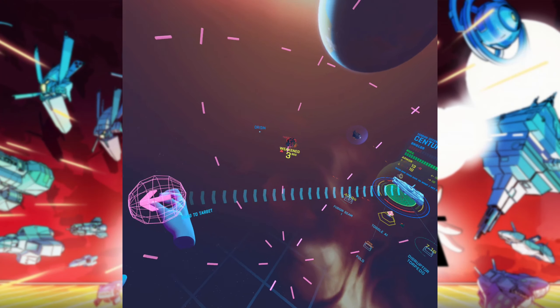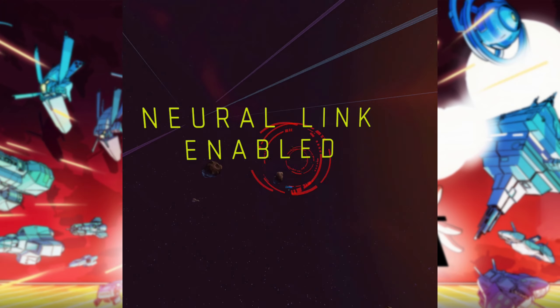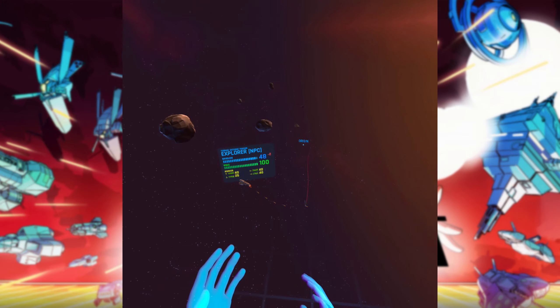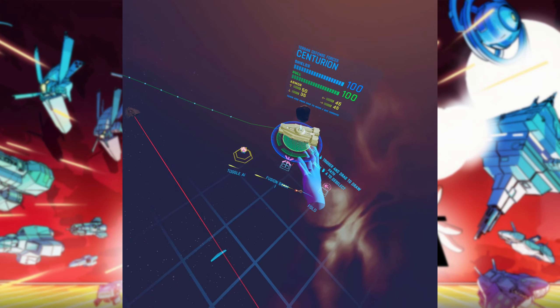Eternal Starlight is a tactical space combat game with some rogue-like elements. From your command ship, it hooks you up to a neural link to give a holographic overview of the battlefield, asking you to take control over your ever-expanding fleet of ships. It's available now on Steam and Oculus Quest, so let's take a look.